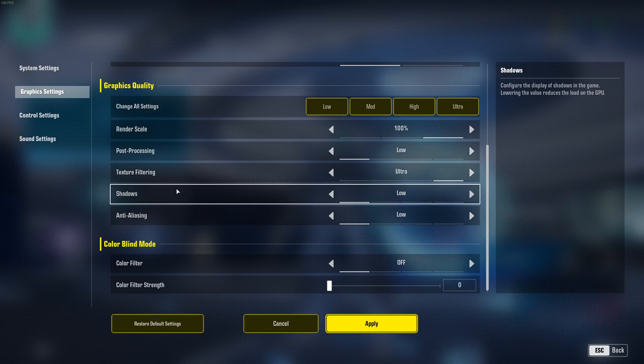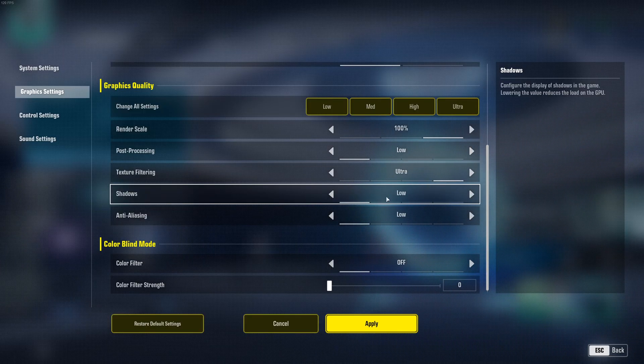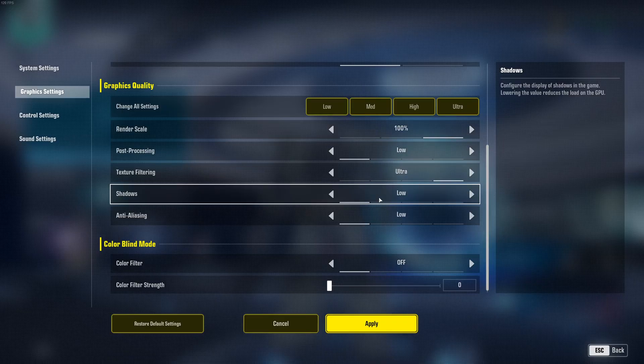For shadows, this is probably the setting that will give you the most FPS. Comparing ultra to low, you can expect a nice 22% FPS boost. So just go with low — it will help a lot to stabilize and boost your FPS.